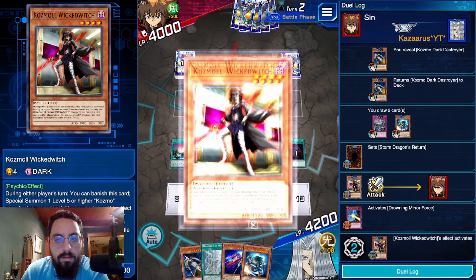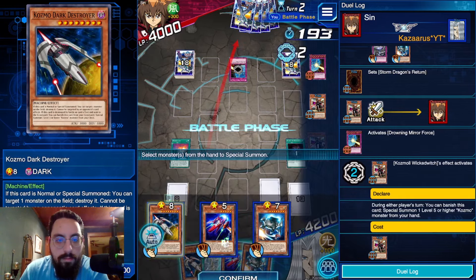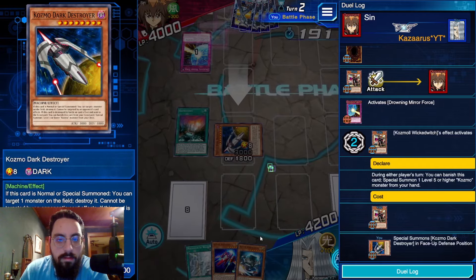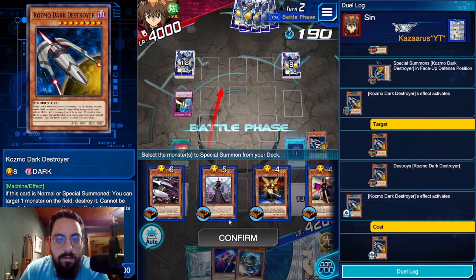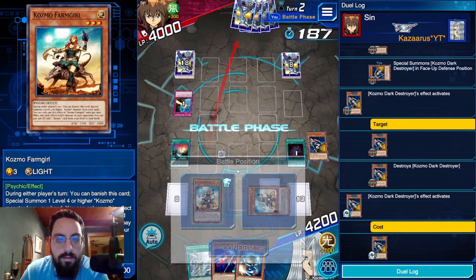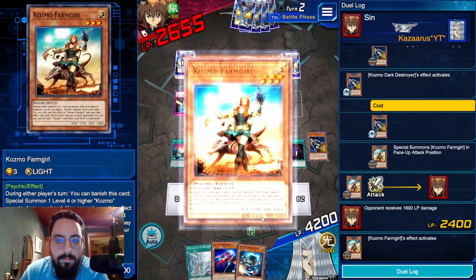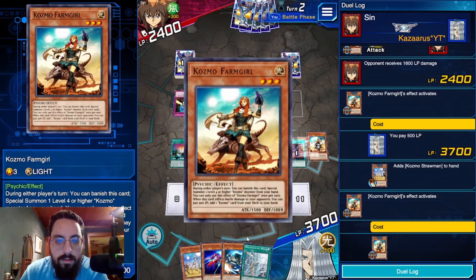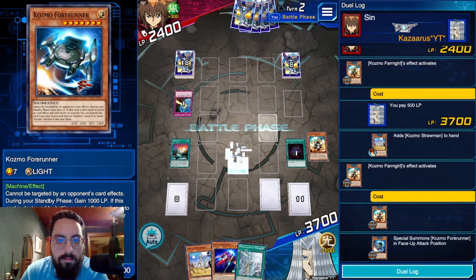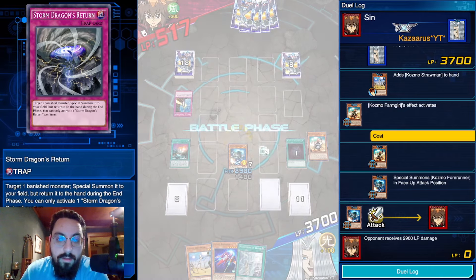Drowning — okay, well I win. Summon Dark Destroyer in defense, pop itself, summon Farm Girl, search. This is why this deck is so cool because of all the battle phase tricks. I don't even have to search Dark Destroyer here but I'm going to. Maybe I just add Straw Man for follow-up — yeah, let's add Straw Man. Effect, summon, and this game is over. Neat, cool, awesome — one game with the new deck.